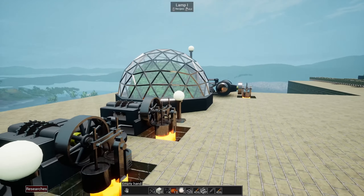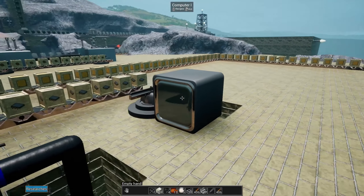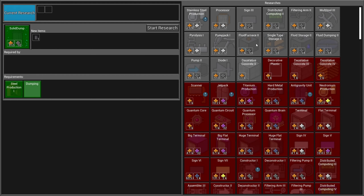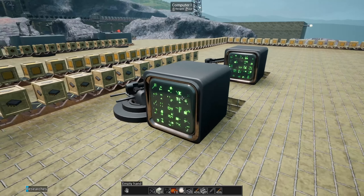Here are a couple more computers set to doing the advanced computations - right now they've got nine stored up. They take electricity and these circuits to do the advanced computations. Here's an example in the tech tree of something that takes basic computations, and here's where advanced computations are needed. If I go ahead and select this research and start it, you can now see these computers kick on and start doing some computations - they start chewing up those electric circuits.